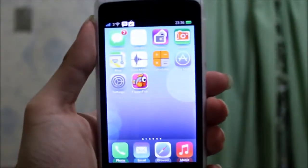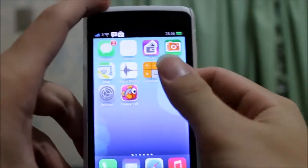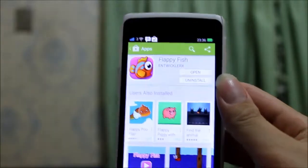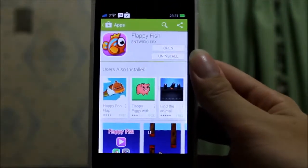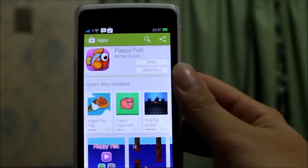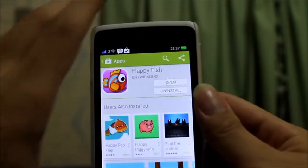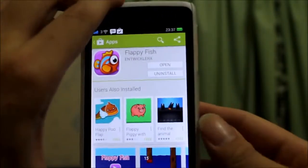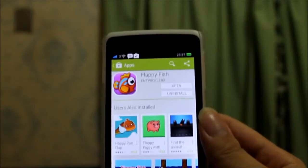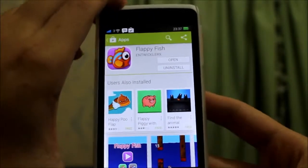So the application is called Flappy Fist. You can download it for free on the Google Play Store — just type Flappy Fist. It's currently in the top 20 trending applications on the Google Play Store, and it's been developed by N Wiggler X. The app size is about 1.4 megabytes, so it's not really that big.